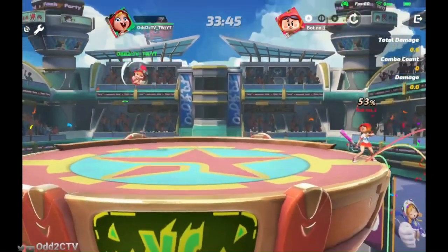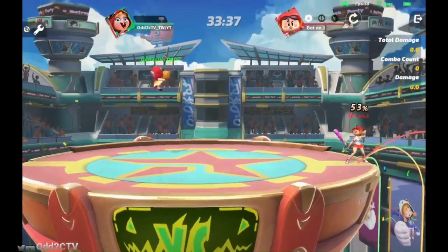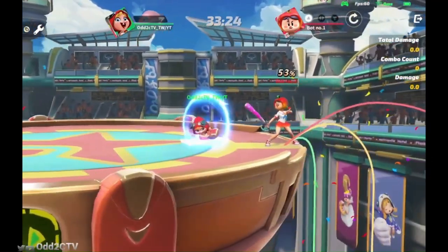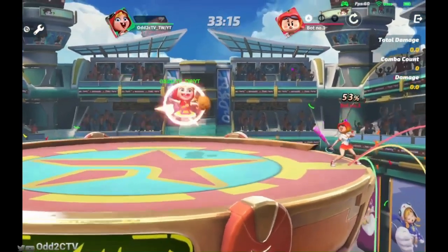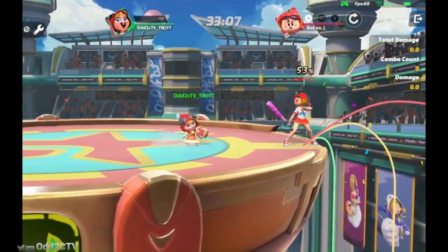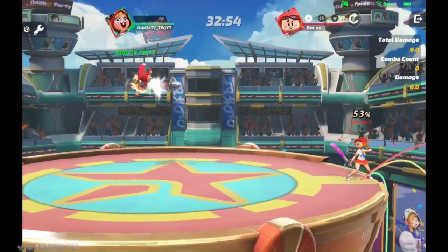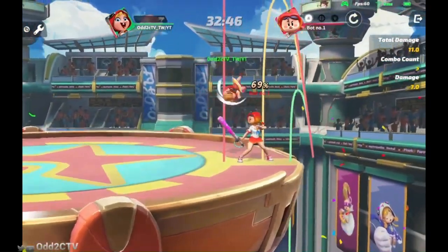Let's talk about probably one of the best parts of Chili outside of Rust — her aerials. Chili is a small character so opponents have to aim their hitboxes better, and a lot of her aerials cover her entire body as full-body hitboxes. Chili's neutral air is a full-body spin. It has fairly long end lag so you can't really short hop and spam it, but you can full hop and do it, then double jump — full hop neutral air, double jump neutral air, or full hop neutral air into back air.